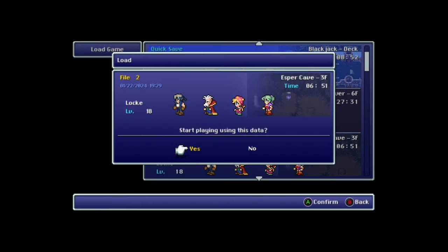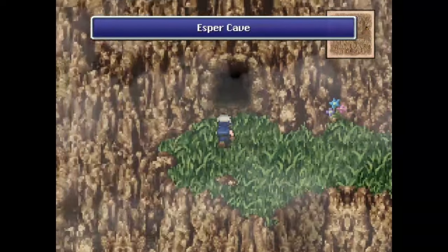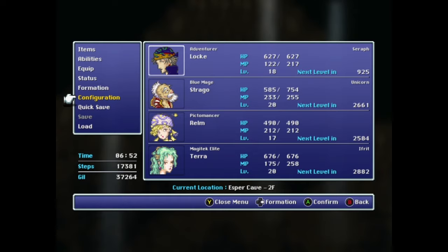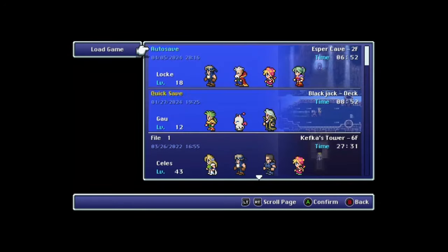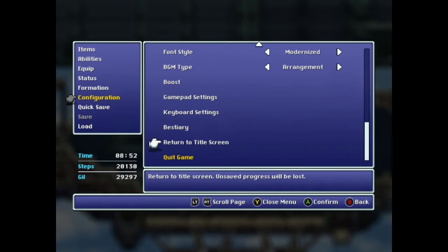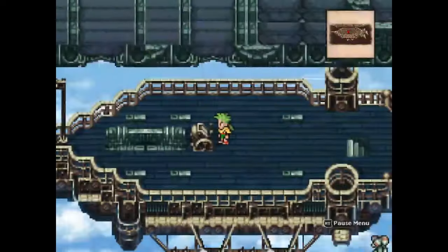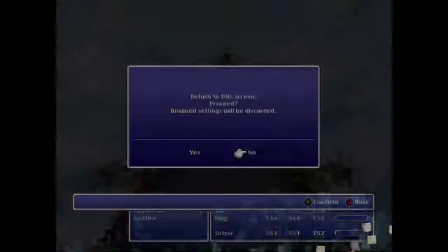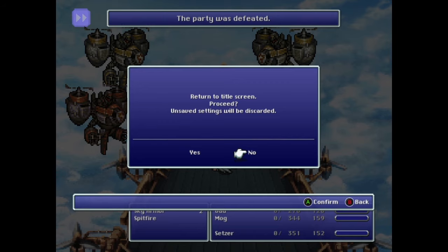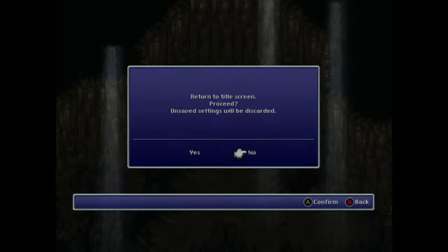Now load your second save, in the Esper Cave before the three trapdoors. If you've done the Leo glitch, this next part is going to look pretty familiar. Fall through the bottom trapdoor and proceed to just inside the entrance to the cave where the espers are, then quit to the title screen. This will generate a new autosave at this location, like we did with Daryl's Tomb. Now go back to your quicksave on the airship, because it's title screen glitch time again! Bang your head against the menus until you get them to overlap, then kill yourself in the ensuing battle. When it asks you to reload your recent save data, confirm, and you'll reload in your autosave in the Esper Cave.